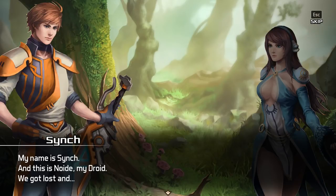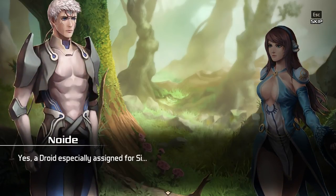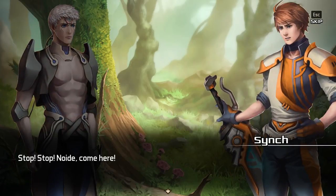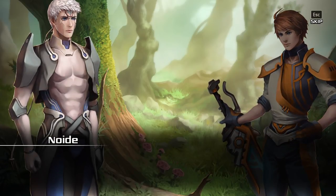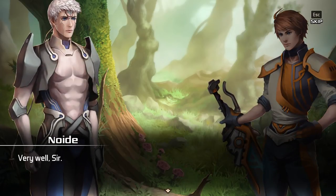My name is Sink, and this is Noid, my droid. We got lost and... Stop, Noid. Come here — we must tread carefully. Based on the weapons and equipment, it would seem that the human race in this land still uses technology from the Dark Ages — like giant stone buttons that open doors. We must be cautious. How should we proceed, sir? You better behave according to the norms and conventions of this land, Noid. Just follow my lead.